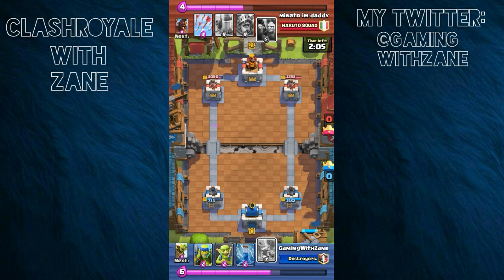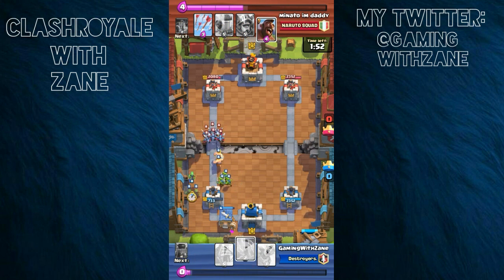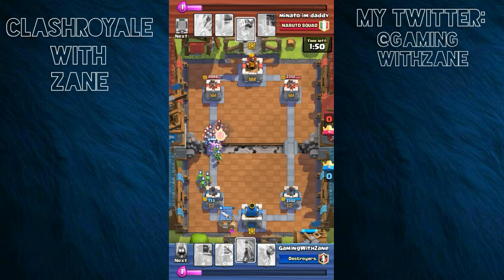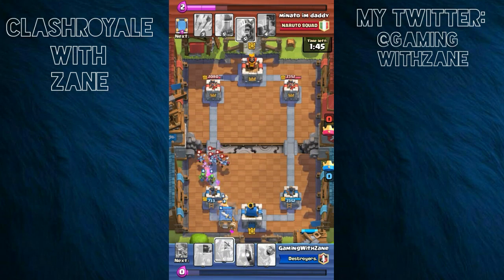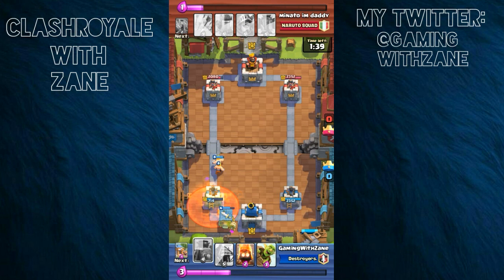It looks pretty terrible with all that going on. It's going crazy, just going nuts. It's hard to beat somebody with a Minion Horde that poisons every single time he gets a chance. A Zap is going to help me out a lot. The minions are doing a number on my troops.